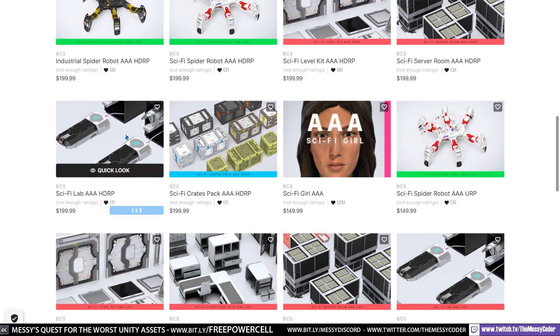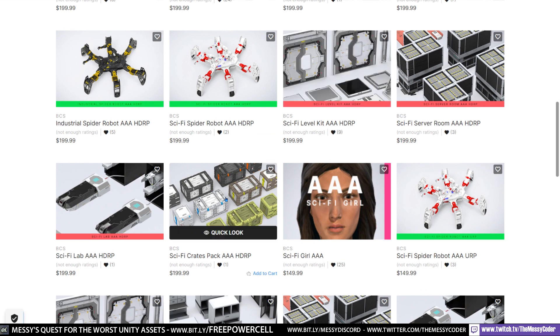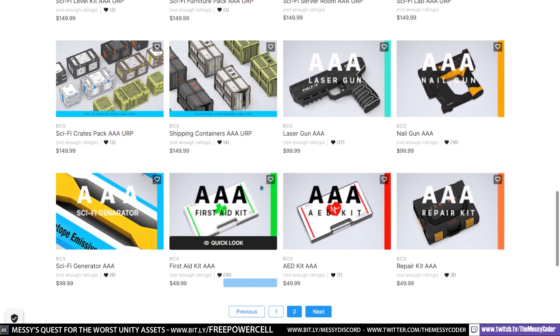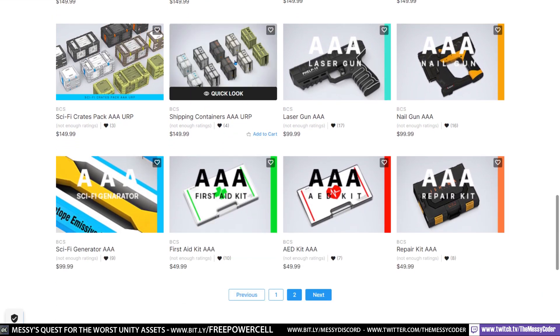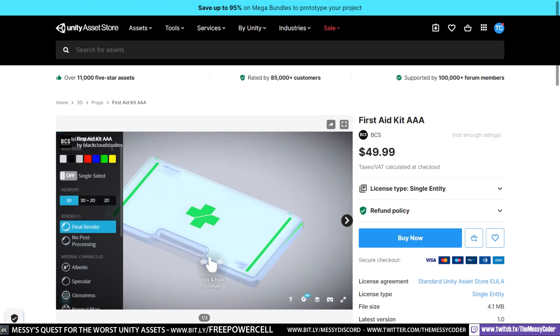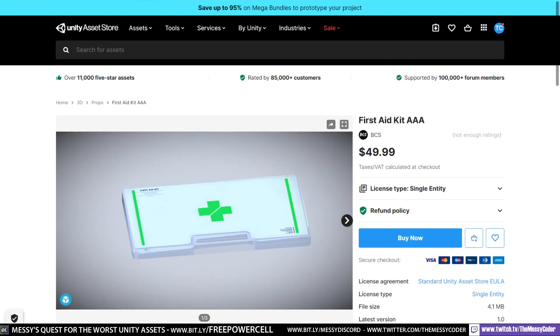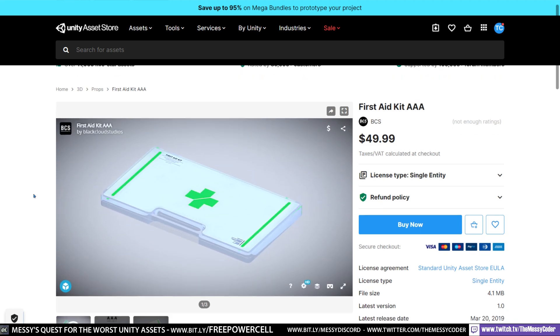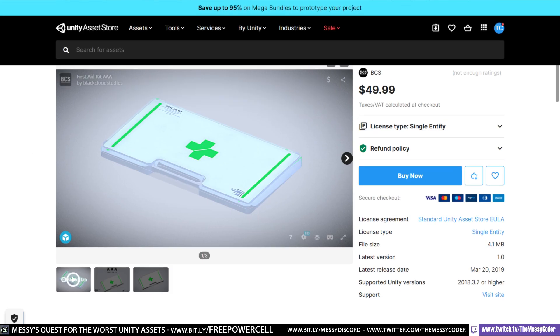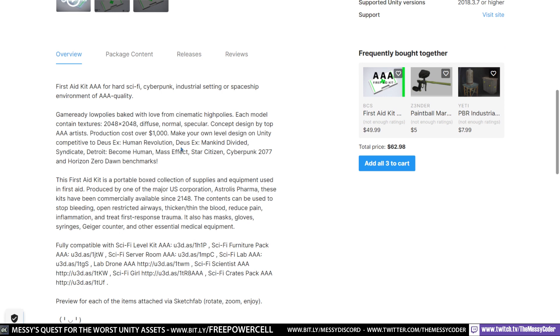Some of them are really interesting like this Sci-Fi Lab. But really, the gem — the gem is these first aid kits and AED kits. Because I know what you're thinking — they've got to be pretty spectacular. It's a box. It's $50 for a box. It cost them over $1,000 in production cost for this beautiful box — over $1,000. Maybe $1,000 and $1,000 and $2,000, but definitely over $1,000.